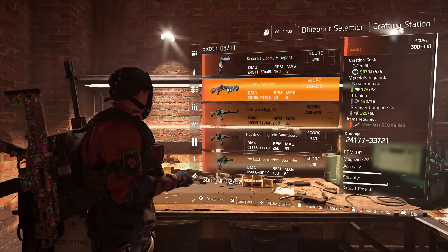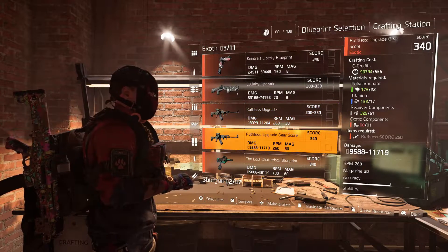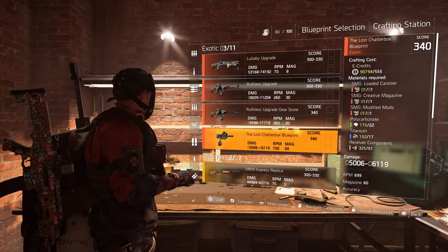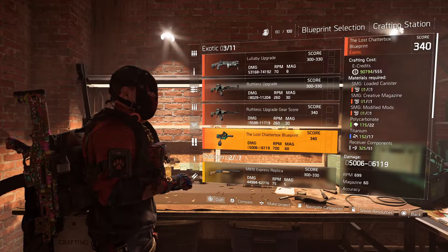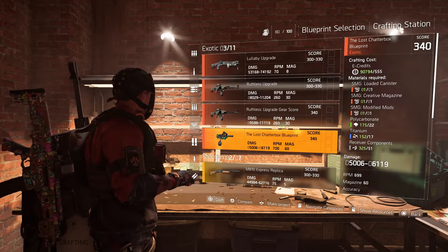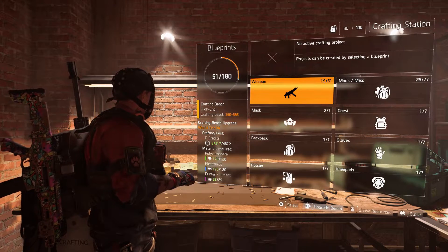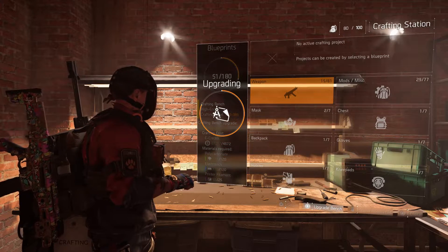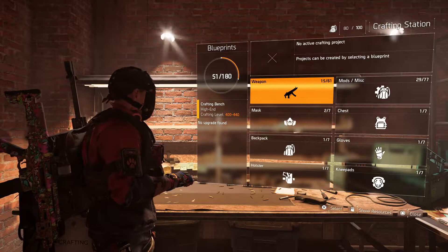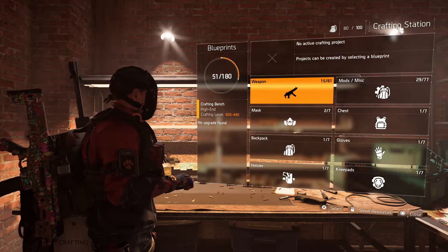As I said earlier, blueprints upgrade with your table upgrades. That also means if you're lower level and you grind to get exotic blueprints, you don't want to craft them straight away. I've got everything needed to craft the Chatterbox, but at score 340 right now I want to wait until the table is maxed out to get it at the best gear score possible. I'll keep upgrading — it's now 350 to 305 — and I'll continue until it can't be upgraded any further.